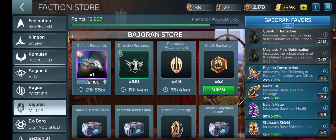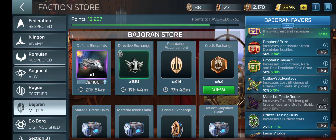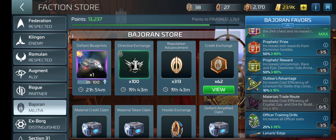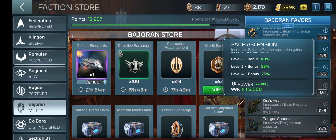I went for things that helped me first because I didn't know. Sir says I should go for the things that help the loop first. There are some things here — increases Uncommon, Rare, and Epic Dominion Solo Armadas. This one down here increases your Bajoran Faction Reputation.